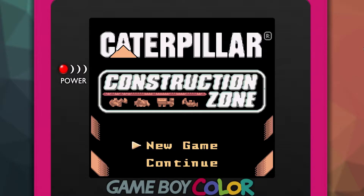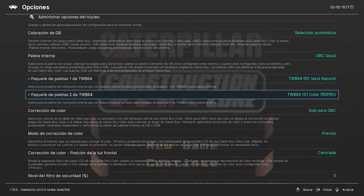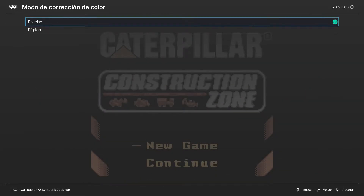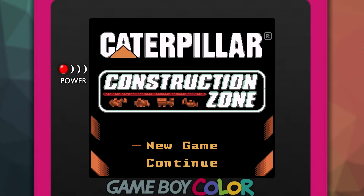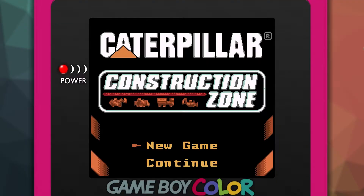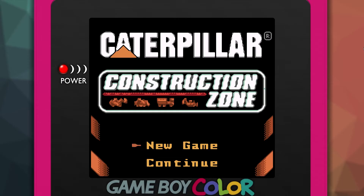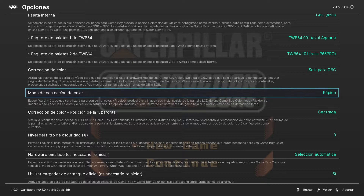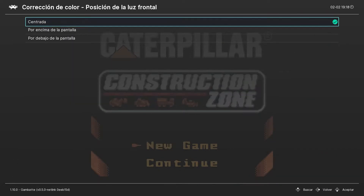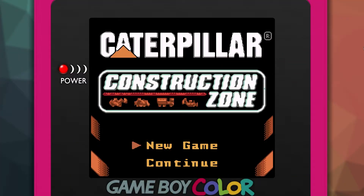Estamos aquí configurando. En la Game Boy con Gambate hay corrección de color. Lo podemos dejar un poquito más intenso o un poco más preciso. Yo creo que para este juego lo podríamos dejar un poquito más intenso, que creo que estará más chulo. El modo de corrección de color es lo que hay.